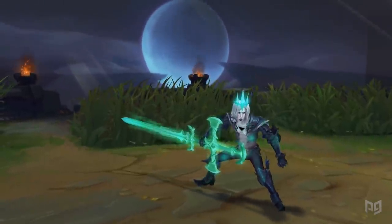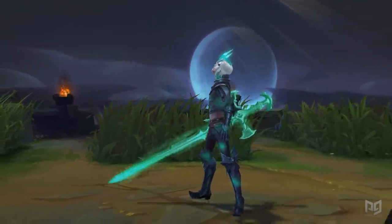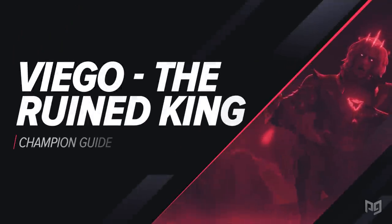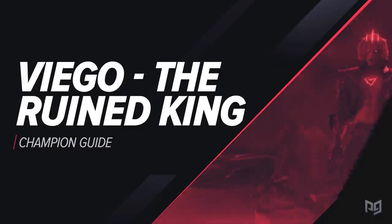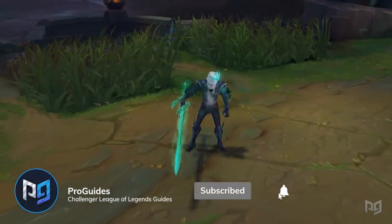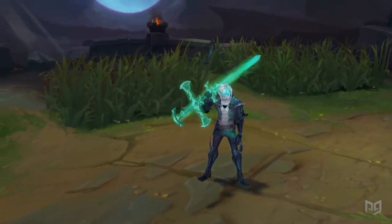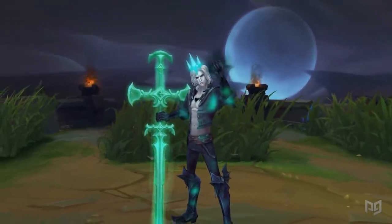Hello summoners and welcome to another Pro Guides video. I'm Zyreen and today's video will be our guide to Viego, the Ruined King. Viego's been out on the PVE and we've been grinding away, testing things out so that you don't have to. In this video we'll be going over his abilities, how he works, and of course his builds. Although Viego does work well as a top lane bruiser, we believe he's currently best played as a carry in the jungle, so that's what this guide will be focusing on.